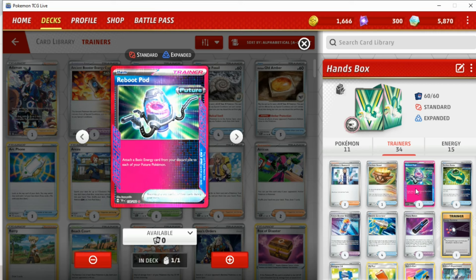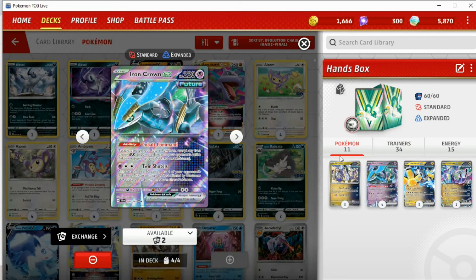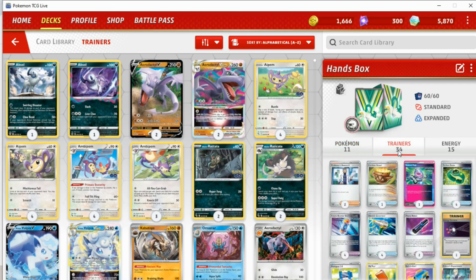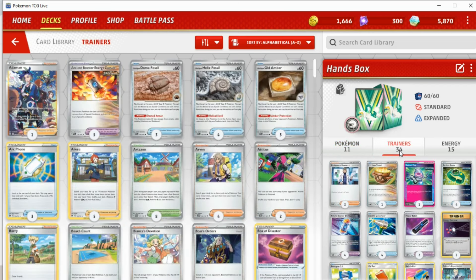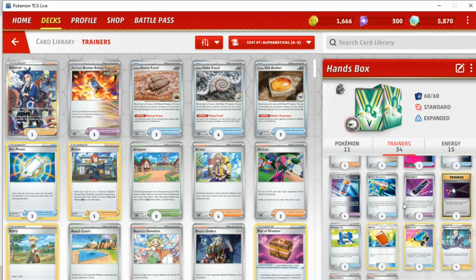If you want to lean into big charms and stuff, you could go for Heroes Cave and try to buff up your Pokémon even more. I do think Reboot Pod is a good card — being able to place an energy on Iron Crown to give it extra utility, retreat it a bit easier, and threaten some more attacks late game is very nice. But I don't think Reboot Pod is necessarily the best A-spec for this deck moving forward — just from my personal games, I've felt it's a bit underwhelming.